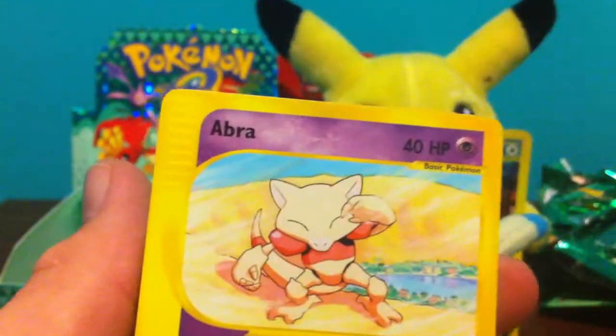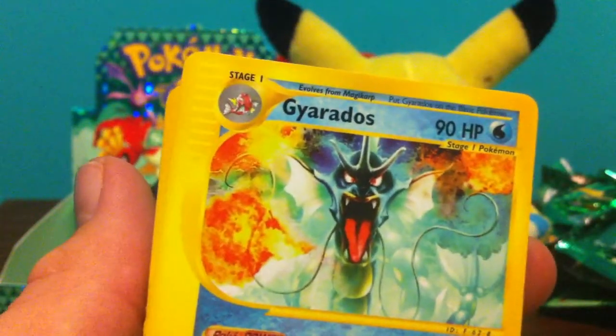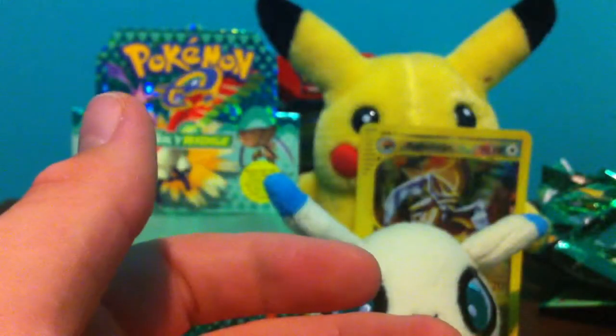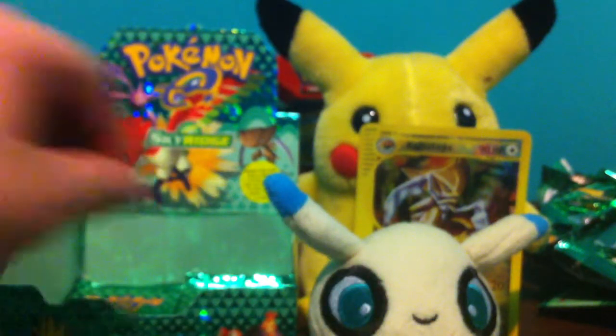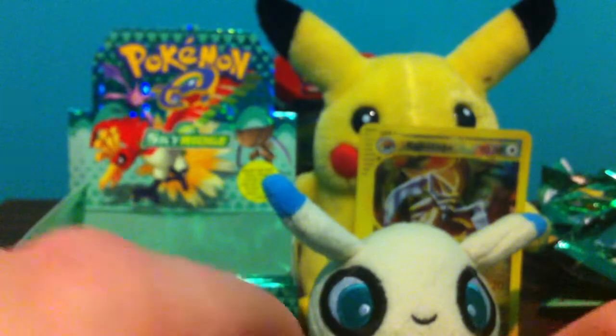Okay, so we have Cleffa, Raticate, Poliwhirl, Abra, Jigglypuff, Reverse Lapras, oh and I forgot about Gyarados — Rare Gyarados — Heracross, and Fastball. Now I wonder how many cards I'm still going to be missing from this set. I definitely will not complete it with just the booster box. It is impossible.